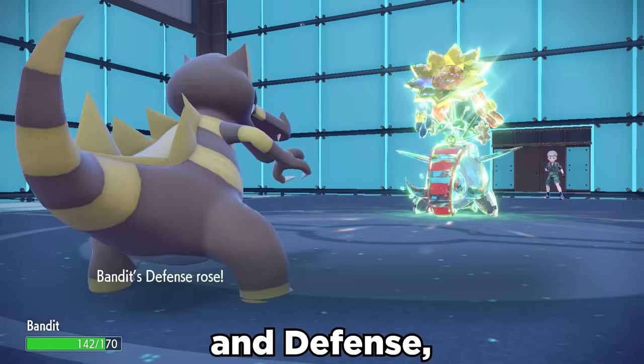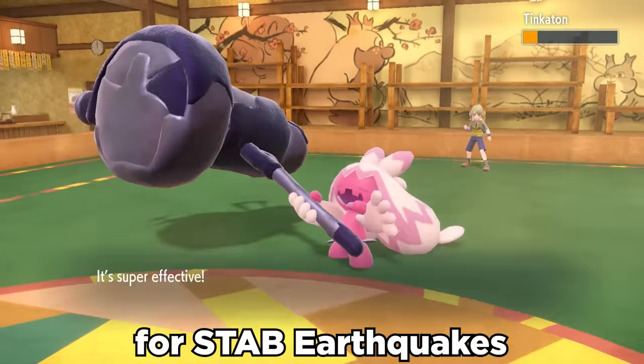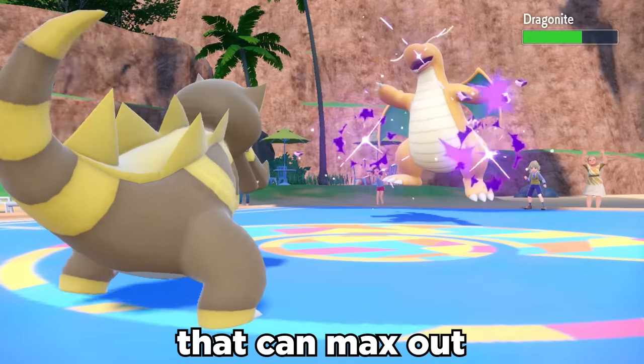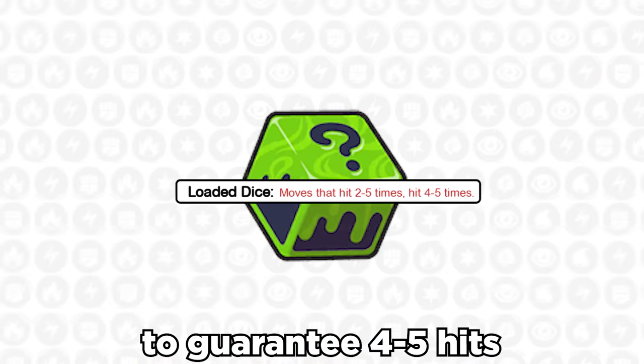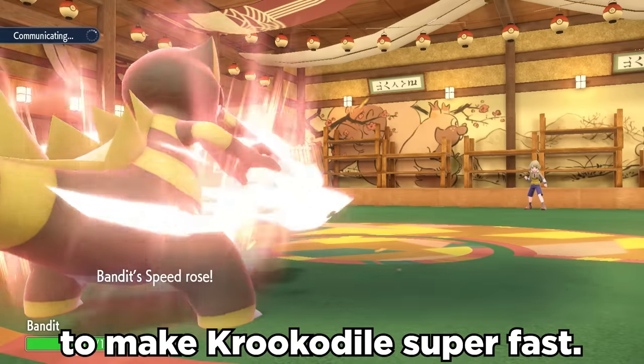We can run Bulk Up to set up Attack and Defense, and it has great offensive typing with Ground and Dark for STAB Earthquakes and Knock Offs. But it also gets Scale Shot, which is a multi-hit Dragon move that can max out at 125 power with 5 hits. We can give it the Loaded Dice item to guarantee 4-5 hits, and also get the +1 to Speed that Scale Shot gives to make Krookodile super fast.